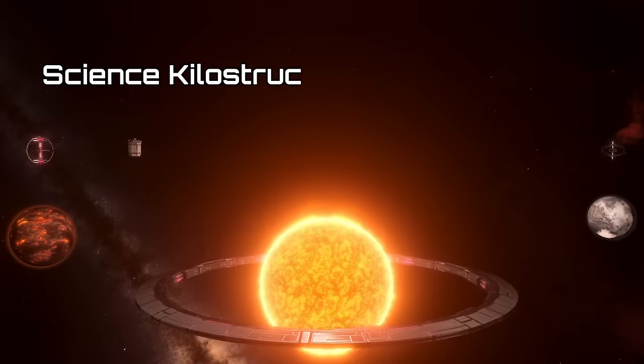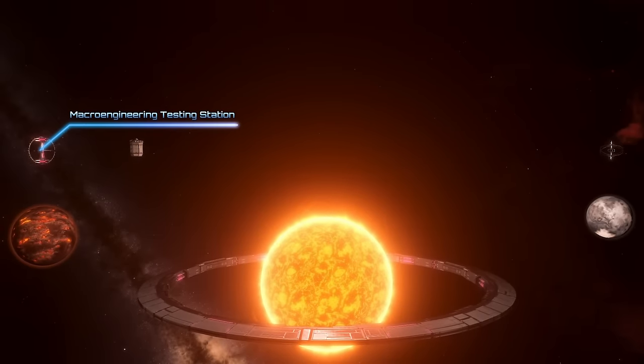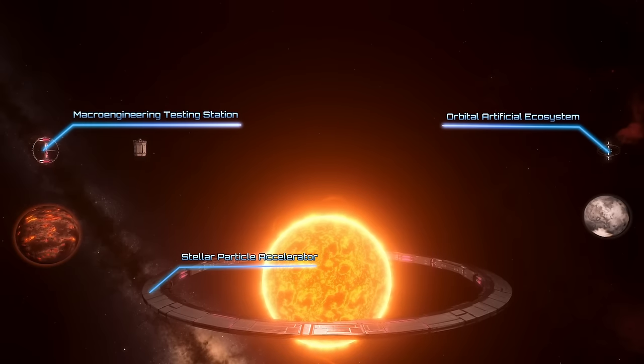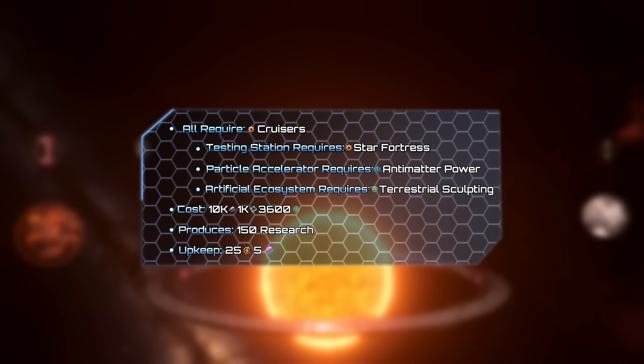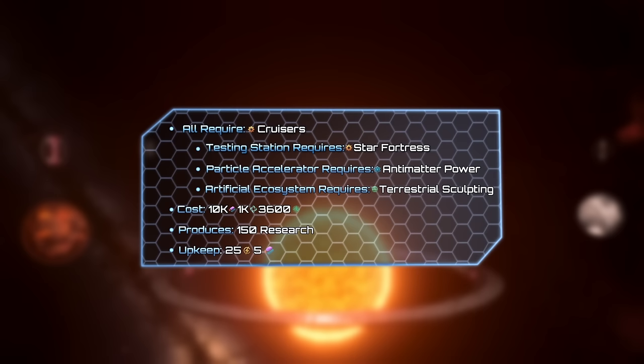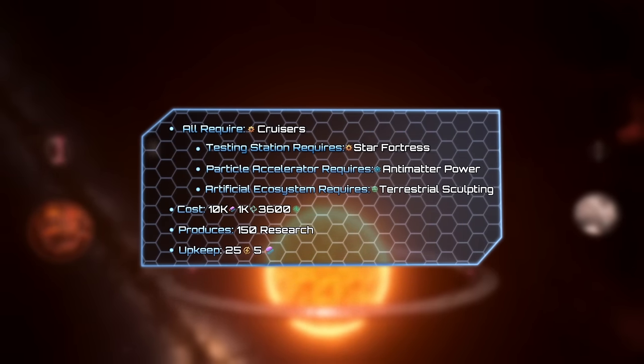First we have Science Kilo Structures: the Macro Engineering Testing Station, the Stellar Particle Accelerator, and the Orbital Artificial Ecosystem. They all require cruisers to be unlocked, however each one has a secondary tech requirement. Each of them is 10k alloys, 1000 unity and 3600 days to be assembled, and they all produce 150 research from a chosen area.